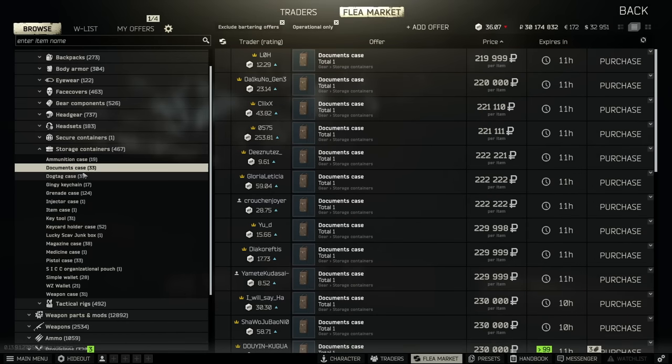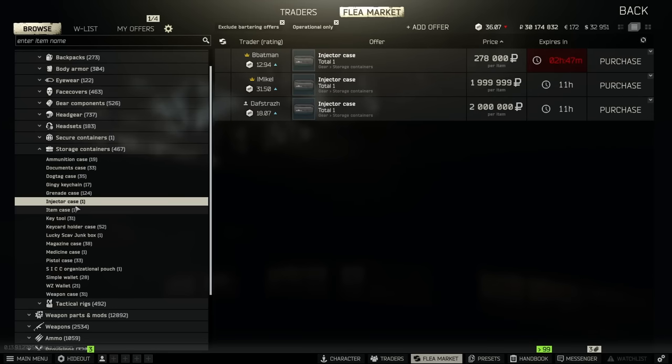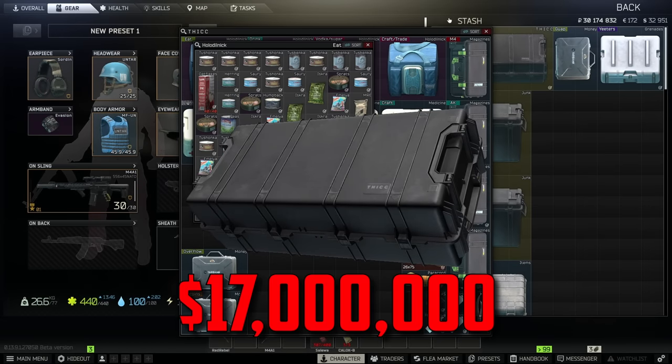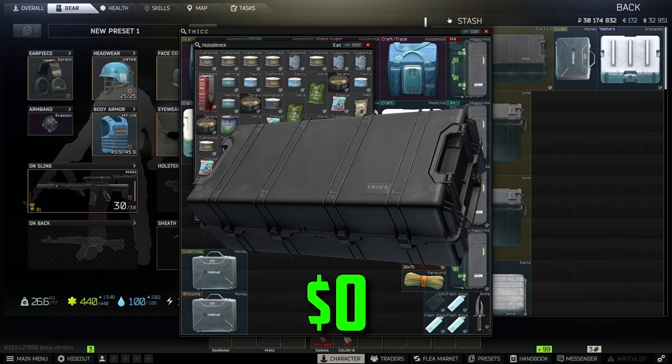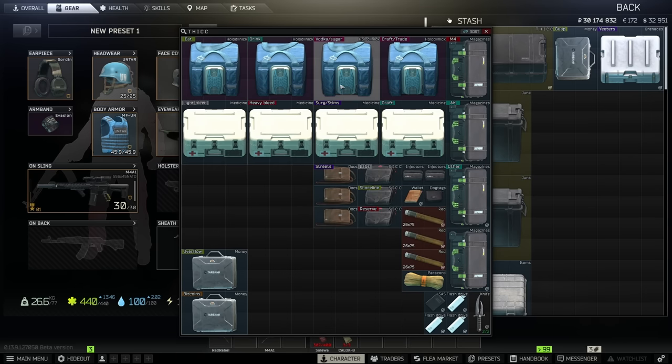Cases in Escape from Tarkov are an absolute must-have in order to save stash space, especially if you own the standard edition of the game. While some cases can be very expensive to buy or barter for, a lot of them you can actually get for zero rubles by completing certain tasks. Today we're going to take a deep dive into cases and show you how to get your hands on a lot of them for absolutely free.